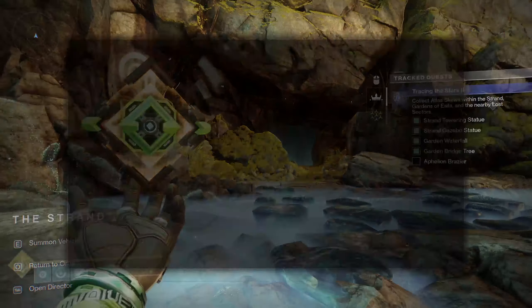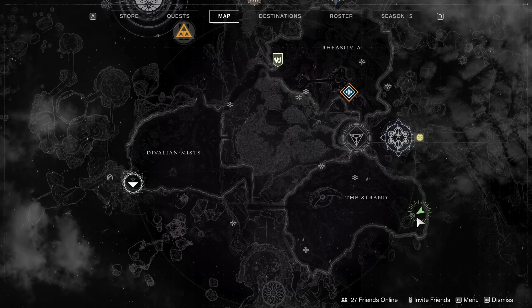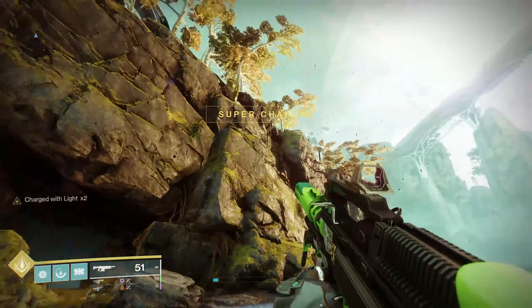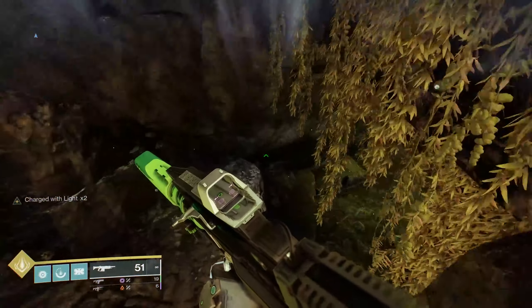For the next one, you can just drop on down from where you were. This Lost Sector entrance is just next to the gazebo, so drop on down — we came from up there. Jump on into the Lost Sector and go get your skew.